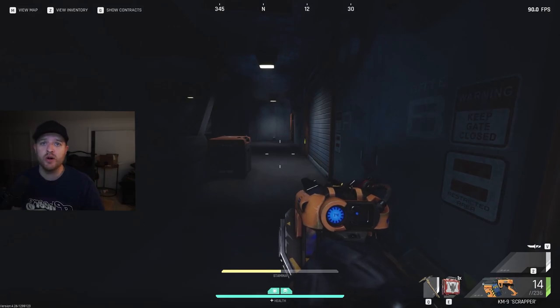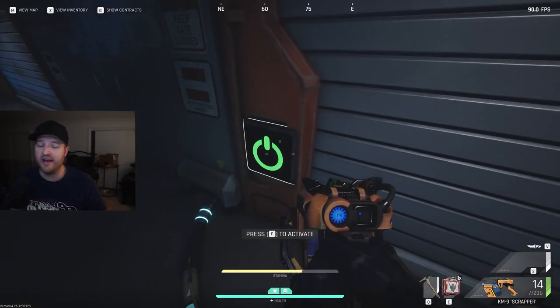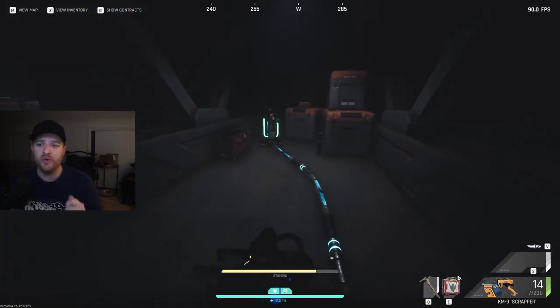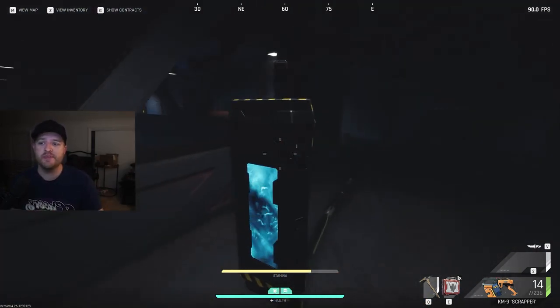First thing you need to do is come into the door — it'll be lit up, you'll see the green thing on it. If it's not, somebody's been here. So you open up the door, run back, pull out this battery, and then put this battery inside.